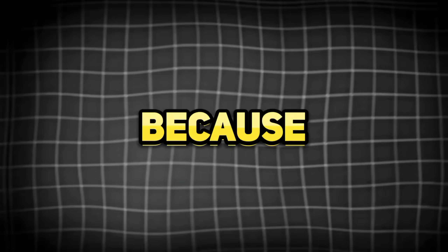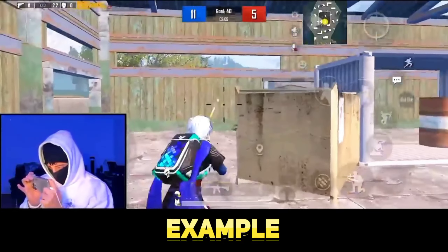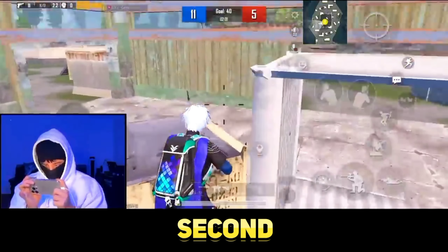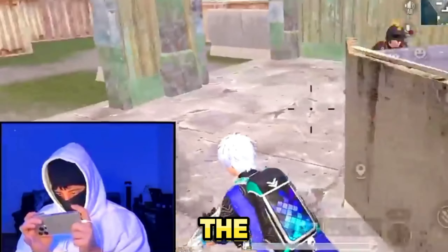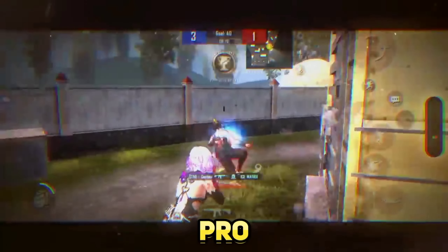To consistently connect headshots, there are two important things to perfectly execute the jump shot. First, you have to jump at the right timing and move the joystick. Second, handle the phone with the help of gyro. Now you have a perfect jump shot — but is this enough for captain to become a pro in TDM?